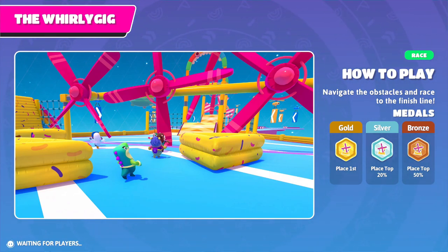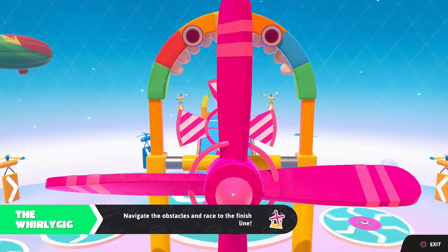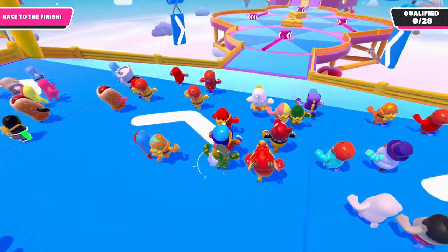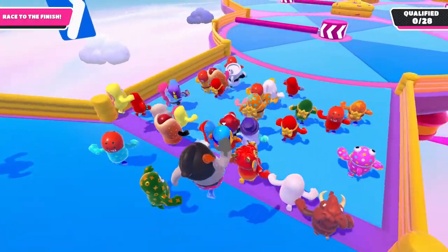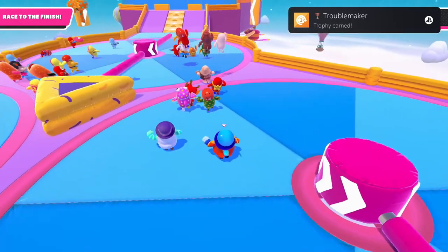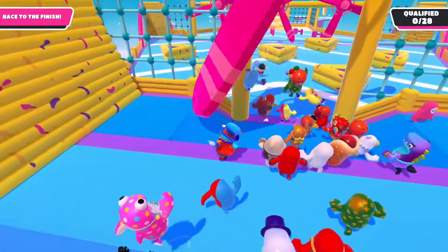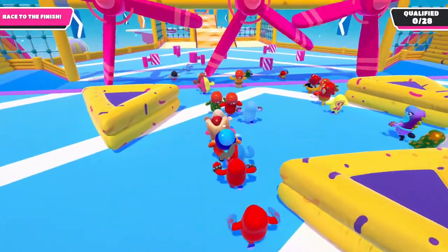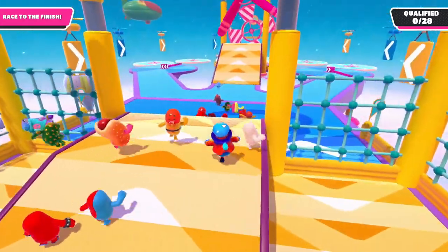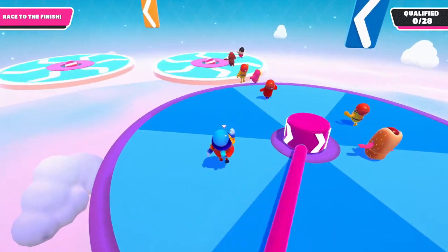Just got to time our movements right to get past the obstacles and race to the finish line — try to avoid those fan arms. You just got to avoid the fan and not get knocked off into space. Only 28 of us can make it. Got to go with the flow. You could also get hit by the tail end of the fan to give you a speed boost if you knew what you were doing. I'll take the center path, which is much faster.